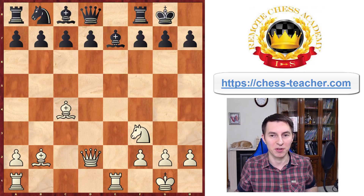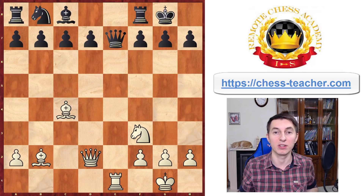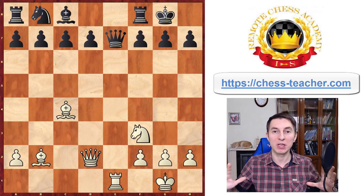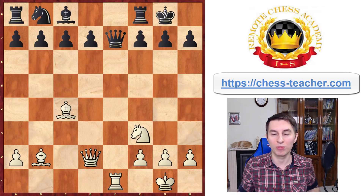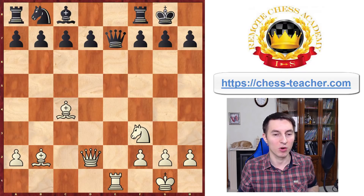Rook takes e7! You eliminate the final developed piece in black's position. After queen takes e7 and then rook to e1, bringing your last piece into the attack, we have this ideal situation where all of your pieces are completely active and all of black's pieces are completely passive. This sets it up for a quick attack — right now you're hitting the queen, it has to move somewhere, and wherever it goes it doesn't really help.